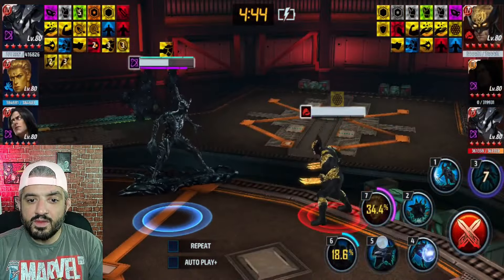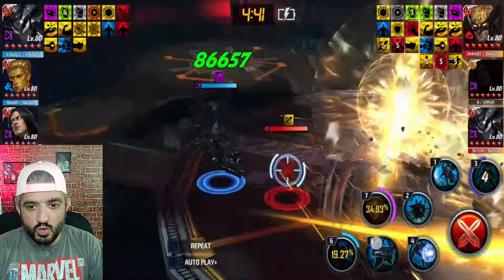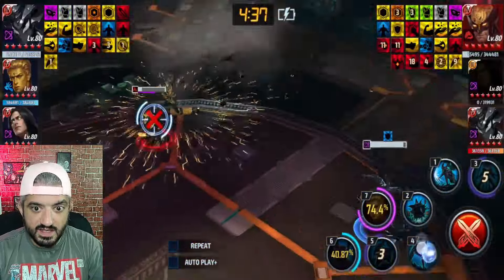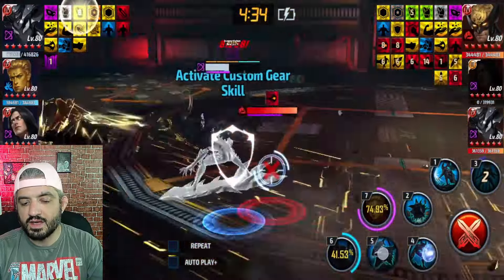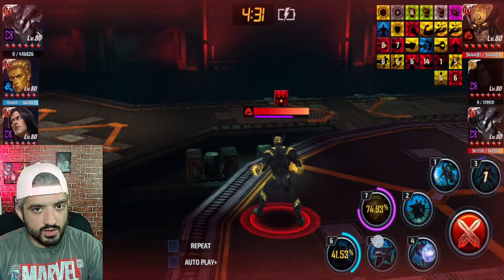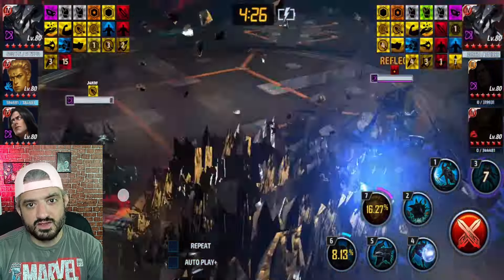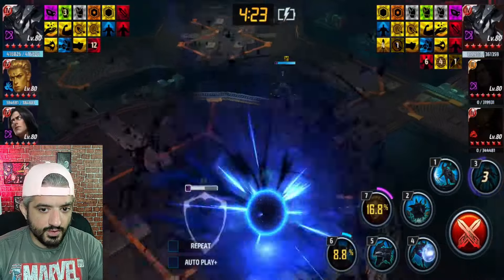The previous week's meta characters were Wolverine, Silver Surfer, and Sentry — Sentry as leadership. Most people were using Sentry as the first character, and I was trying to use Adam Warlock, Sentry, and Silver Surfer as a counter for those teams.